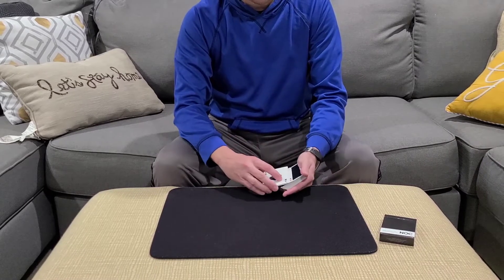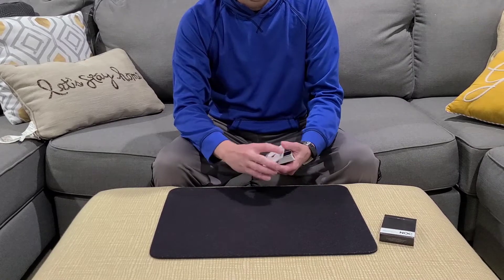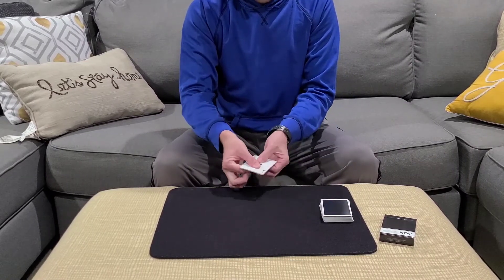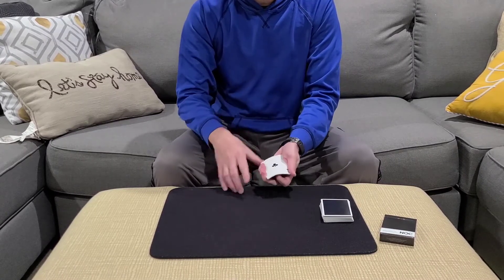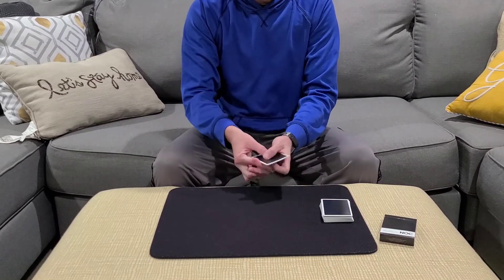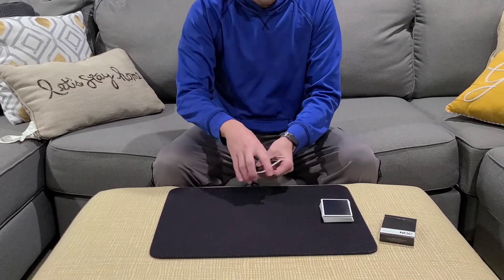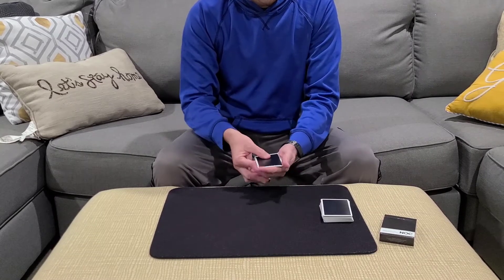We've got the ace of diamonds, the ace of spades, the ace of hearts, and last but not least the ace of clubs. If I take the aces and give them a spin, you're going to see that one of the aces goes face down. If I twist it a second time, a second ace goes face down — that's two up, two down. If I spin it three times, three aces go face down, and of course with a fourth spin the fourth ace goes from face up to face down.